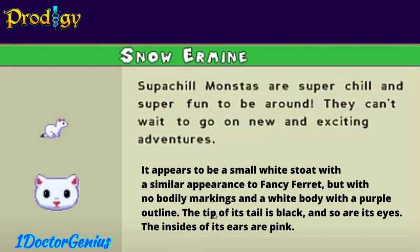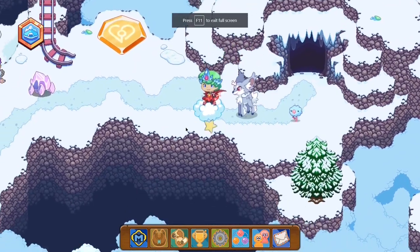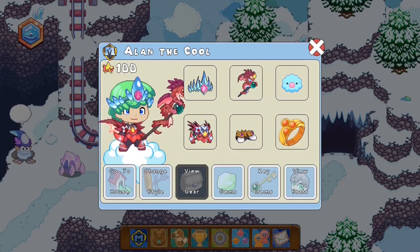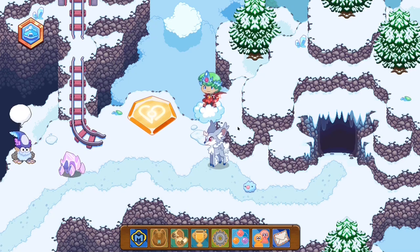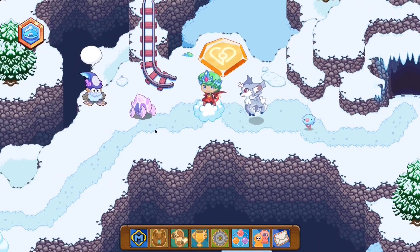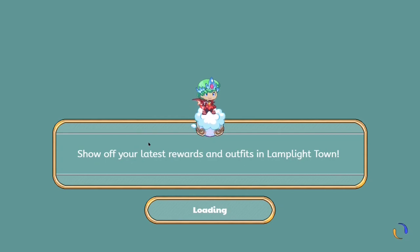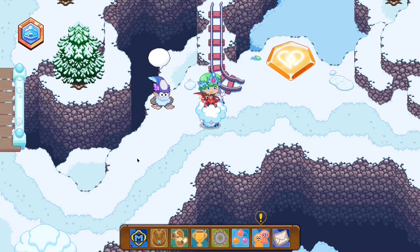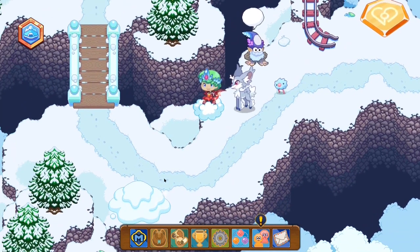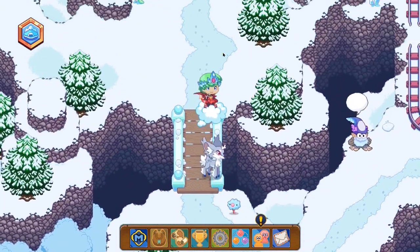I'm basically going to be showing you guys how to catch it. When you hop into Crystal Caverns, there are a few ways you guys can get it. You can either get it from a member chest or from any chest. Now I'm not sure whether or not you can get it from Snow Piles, but I will be showing you guys the two chests from which you might be able to obtain the Snow Ehrman. This is a green type buddy, meaning it is uncommon, so you guys will be able to find it fairly easily, though it may take some time. From over here you guys can head down and open up these Snow Piles to see if you guys may get lucky.